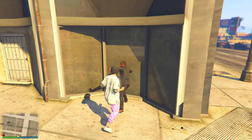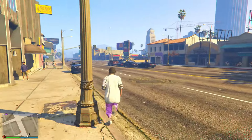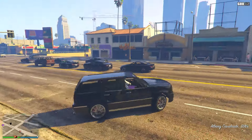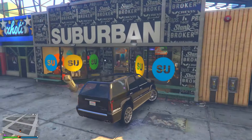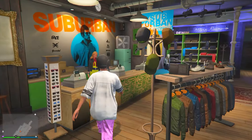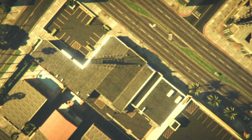To start off with the white joggers method, you want to make your way to any clothing store on the map and simply delete all of your outfits, as this method requires the transfer glitch which deletes your outfits. You want to wear the one outfit you don't want to lose so you can resave it after. I'm going to wear this green jogger outfit right here.